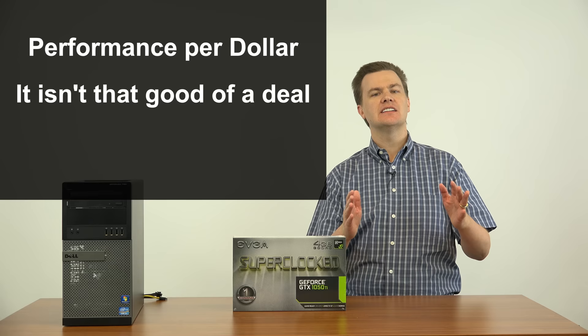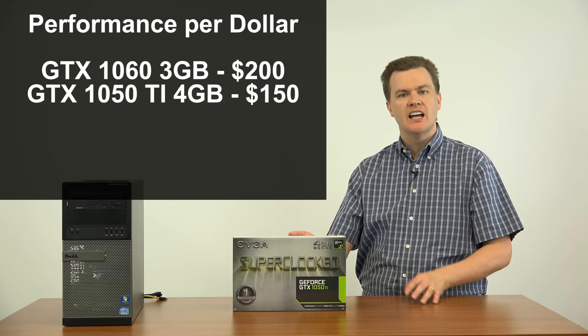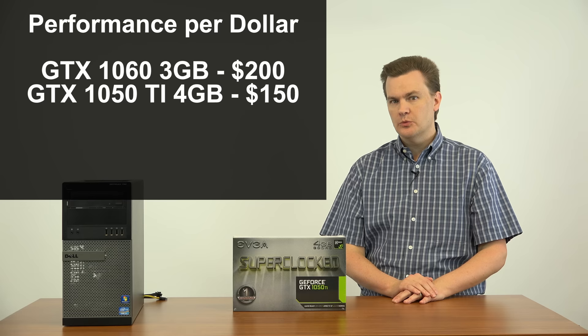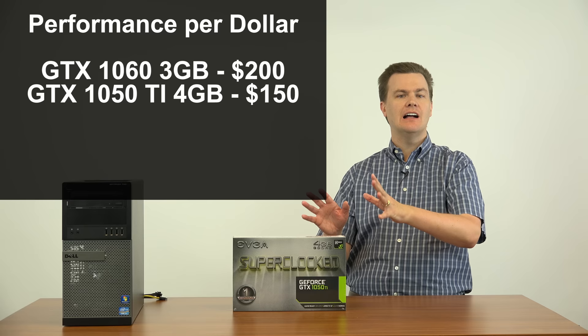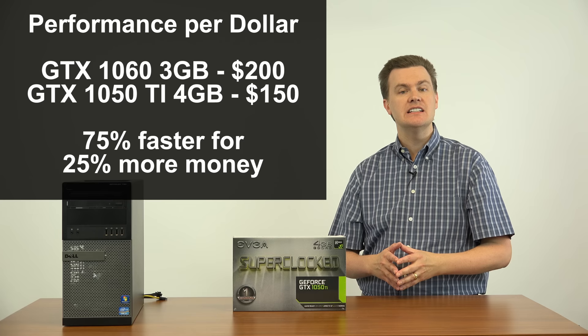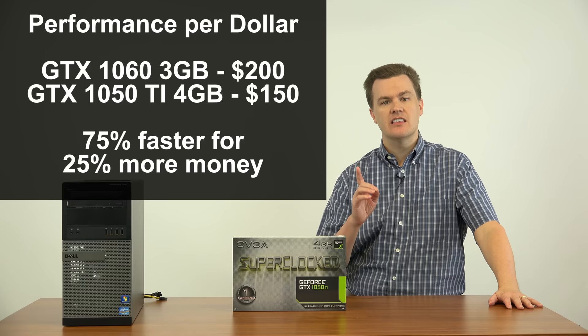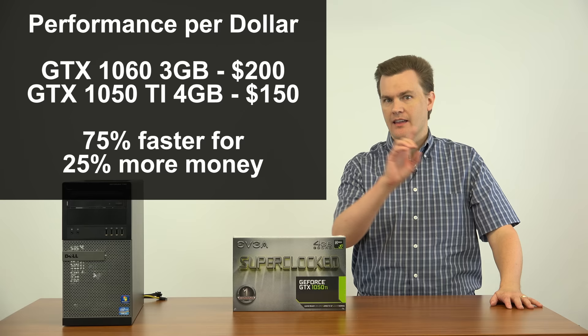Here's a simple example. The card directly above this is the GeForce GTX 1060 3GB card at $200. This is $150. So for $50 more, how much more performance do you get? 75%. It is a huge performance difference and you are not paying 75% more — you're not even paying 50% more. The 1060 3GB card is a better value per dollar spent than this card, but it requires a 6-pin PCI Express power connector.